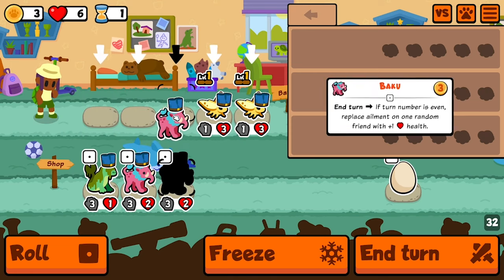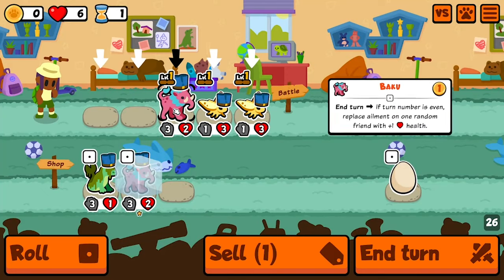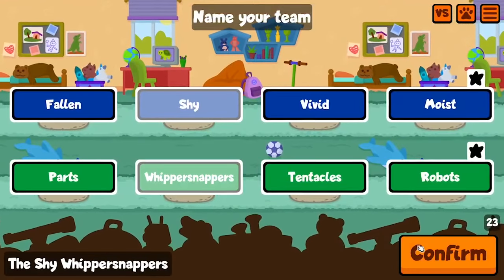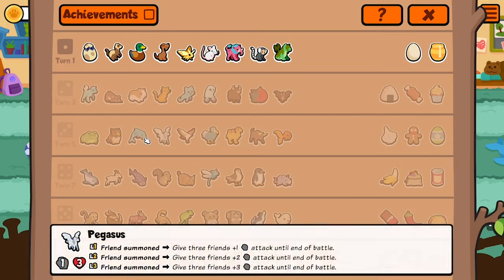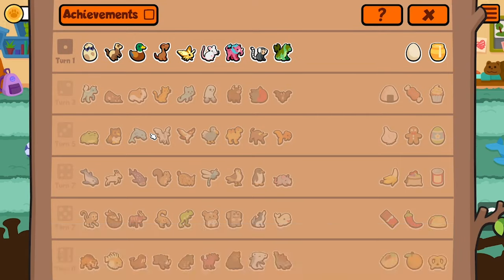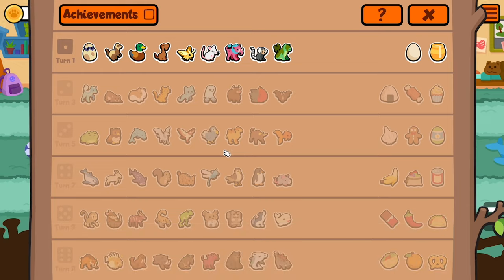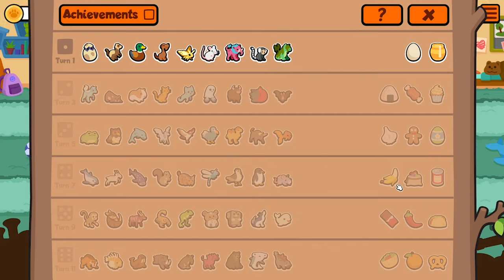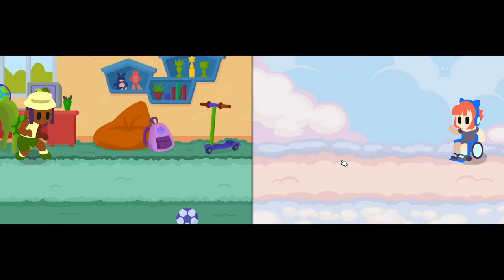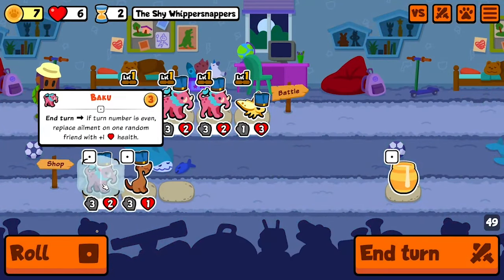Baku seems pretty useless. I will take you for the pair though, and I'll keep you like so. I'll be the Shy Whippersnappers. What am I hoping for? I'm hoping for an early level up so I can get an owl going - maybe a dolphin, which seemed really strong. I could maybe go for a dodo since it gives me a good buff target, even though buffing is kind of hard since I want to get a monkey going.